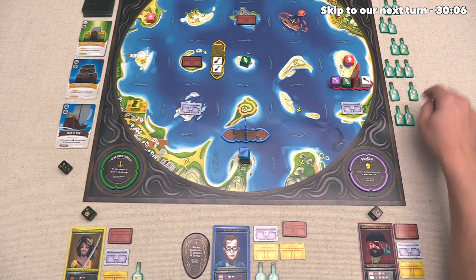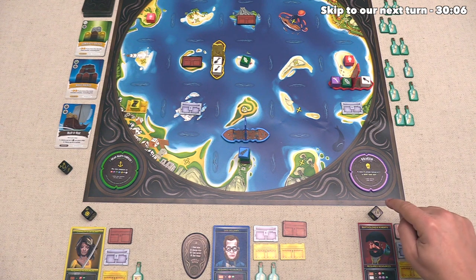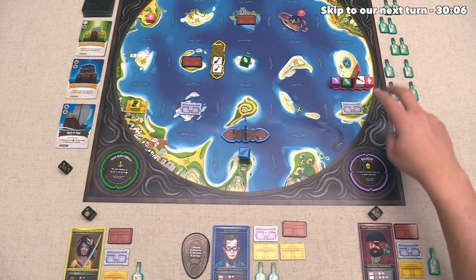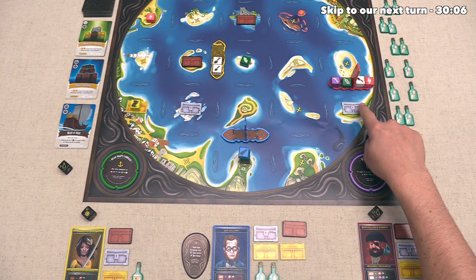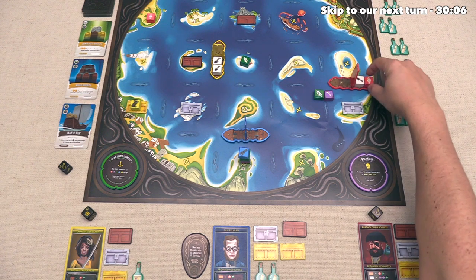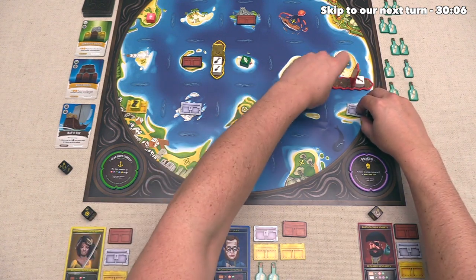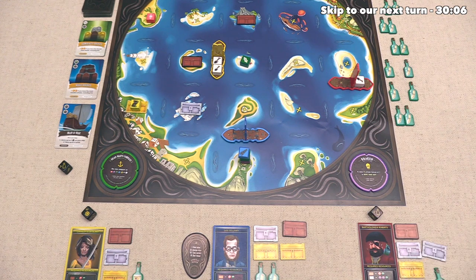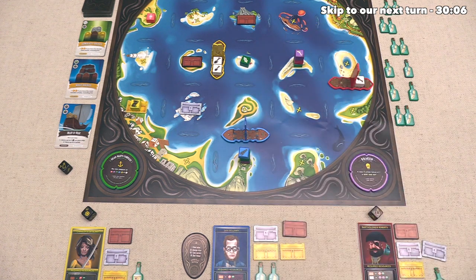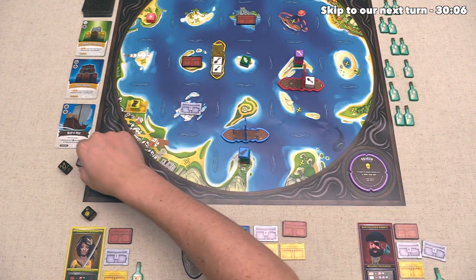That'll get added down here, and then they are going to put the blue resource on top of that stack, and the red one will go way over here in the top left. They have taken two actions, so now their third action will bring them here, where they are hoping to load some cargo on their next turn. This means that they are done, so now the red player can go, and they are going to start by doing Message in a Bottle, and they'll take this one here.